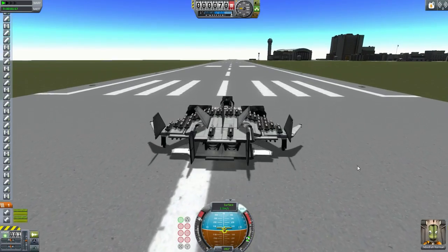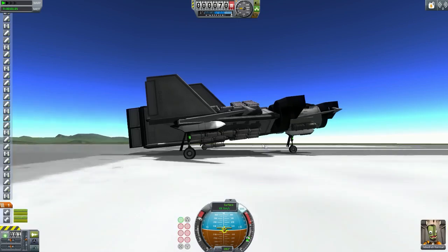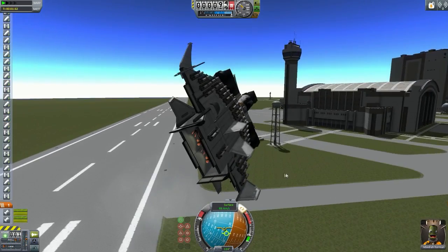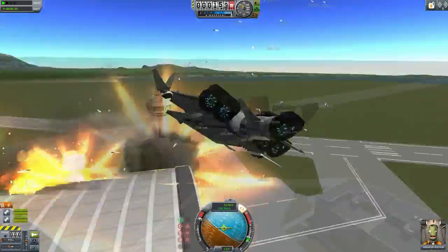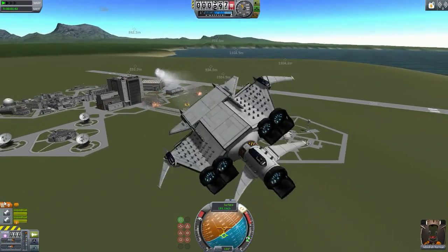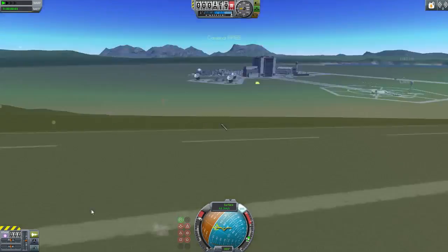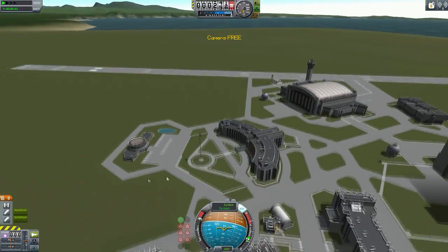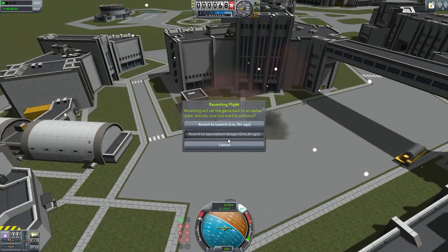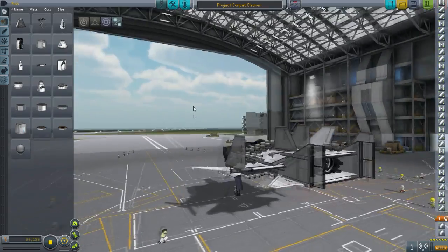Here we go again, guys. Round two. Now we know how to control this thing properly. I'm gonna do an early retracting of the gears. Let's aim at a building. Fire everything! It's still freaking going. Everywhere — it's a praying mission. Okay, but that was crazy. That's what we call carpet cleaning. Although there's no real carpet in KSP, but you get the point. So that was a fun one.